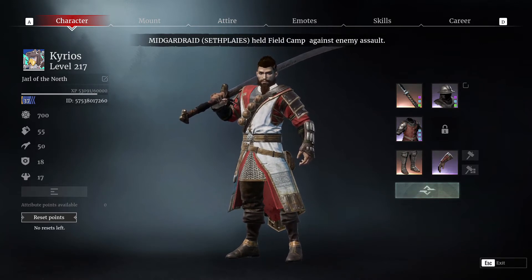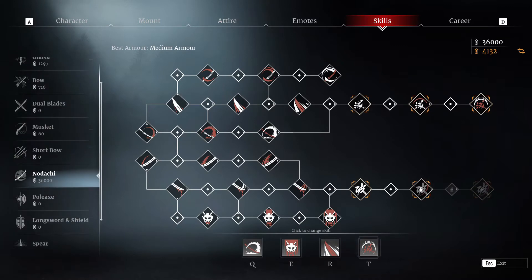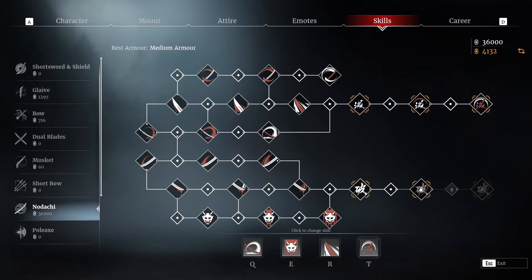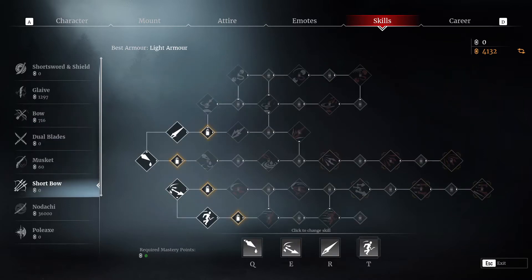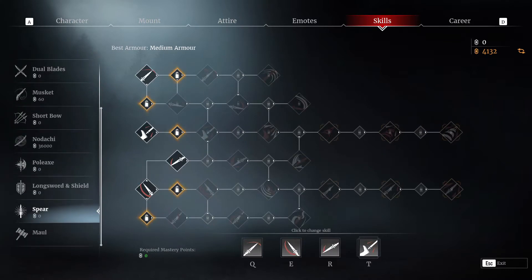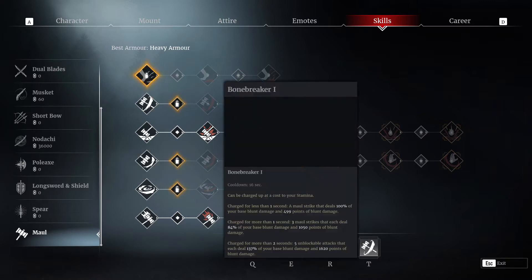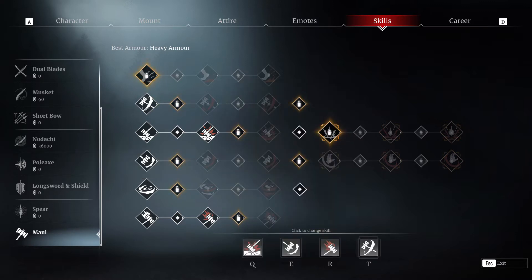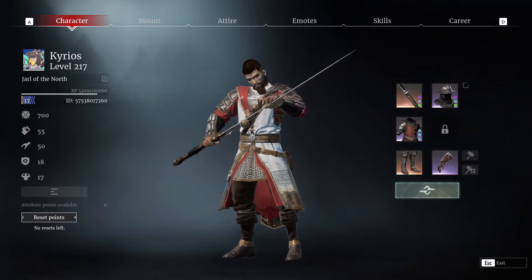First of all, when you start the game you will have the option to choose from different classes like short sword and shield, blade bow (long bow actually), dual blade, musket, short bow, Noology, poleax, long sword and shield, and spear. The Maul is not available at the beginning but you can do the tasks in season 3 and unlock it.